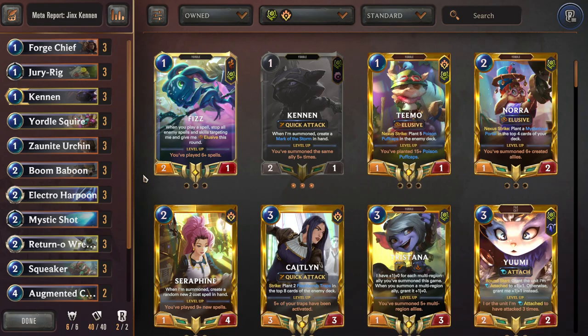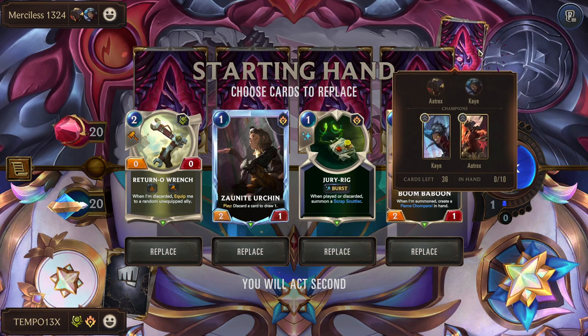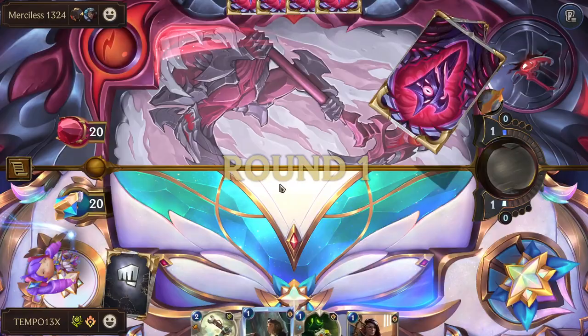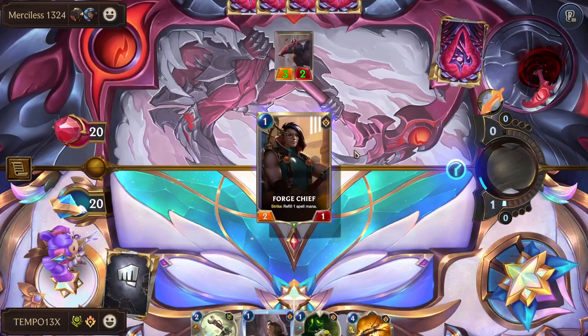Now here's a live commentary game so you can see how this deck plays out. For the example game we're going to be fighting Keane Atrox — from what I remember in the stats I think this is a bad matchup for us, but we're going to try our best. We have Urchin, Jury Rig, Baboon, and Wrench — pretty good early hand honestly. Could probably get rid of Baboon, just keep the Rig, since we have too many targets already. Boom Baboon not super good here. Let's do Forge Chief — remember we're the one to make progress happen. They picked a weapon or a champion, that's why the Bakai is a three two. Then we can do Urchin.